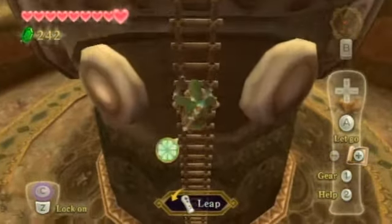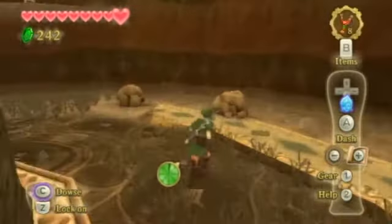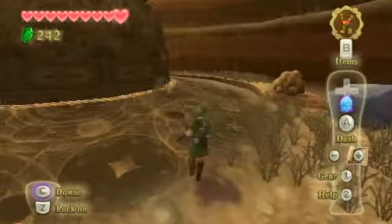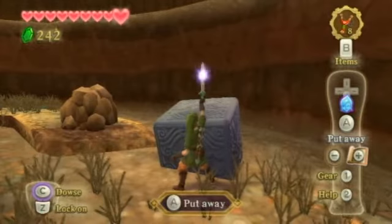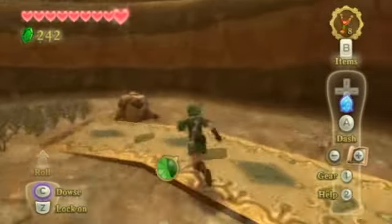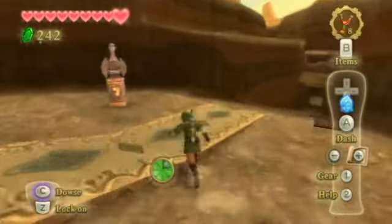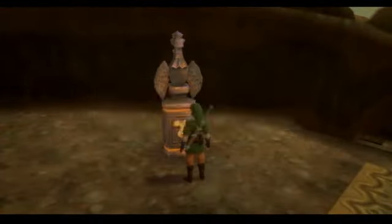Go down, Link — why is he just hopping down the ladder? That doesn't make any sense. These dry little plants don't really do anything. Oh, here's a goddess cube! Raise it up and smash it — and there it goes. I think that will be it for today. We'll continue on with the Lanayru Mine. Hope you guys enjoy this episode — see you guys later, take care, bye!